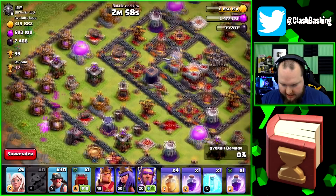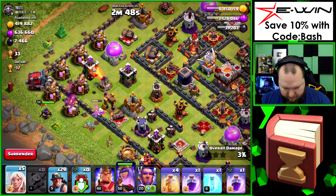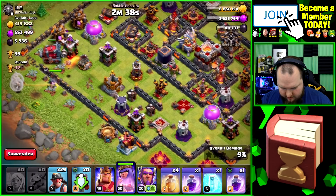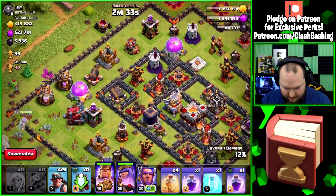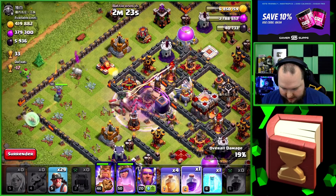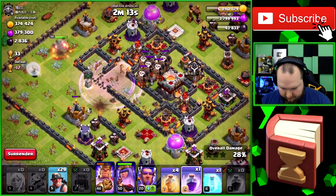Already guys, another huge monster base — so much loot today. We're going to try to queen charge in here and make a beeline towards that eagle. We'll put one miner in there and start our queen walk right here. Put the wrecker right there and the queen should hopefully follow that wrecker in. I need to get the king out here to get this stuff cleared out, I don't want her going down. Even if the wrecker gets a little bit further in, I can rage up the valks and let them do some work.